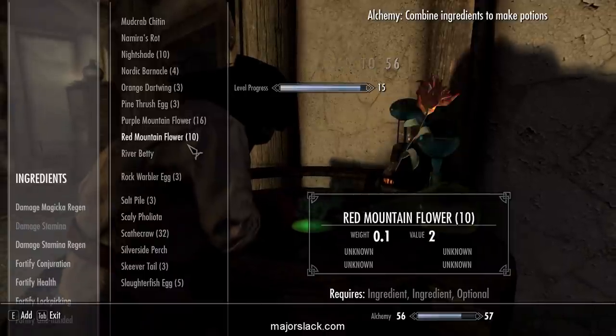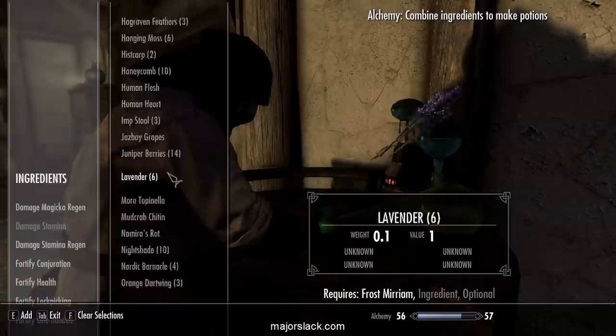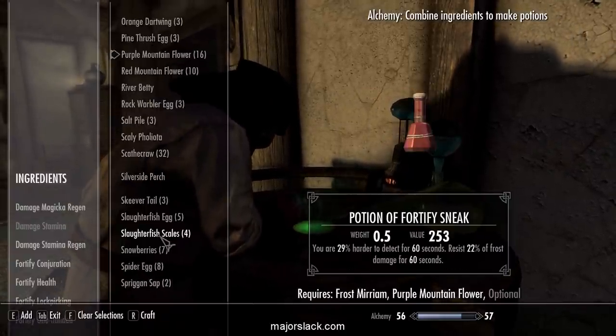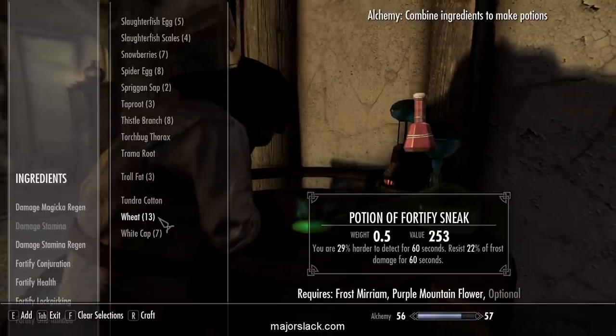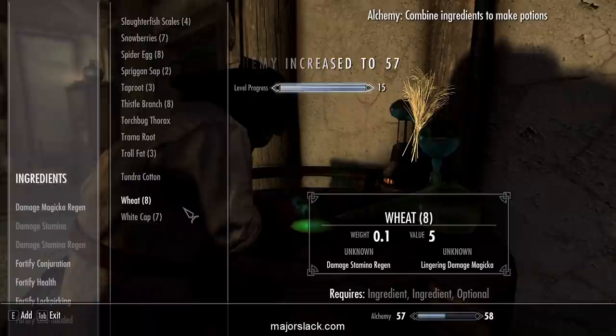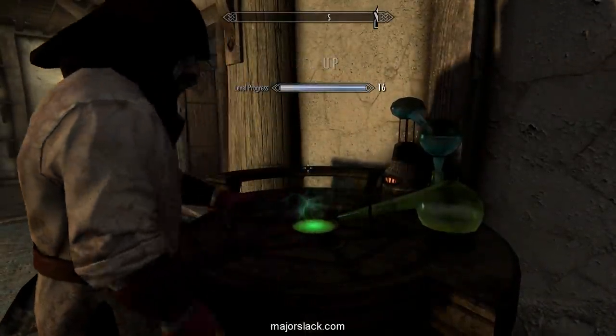And how about some Frost Mirriam, Purple Mountain Flower — and I think I forgot to collect some lavender and wheat. We should have lots of wheat. We leveled up again. Before we level up, let's buy some more skill training.